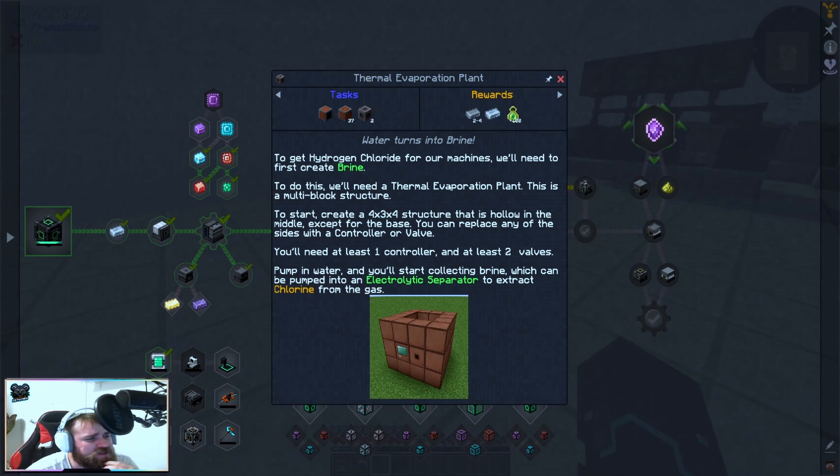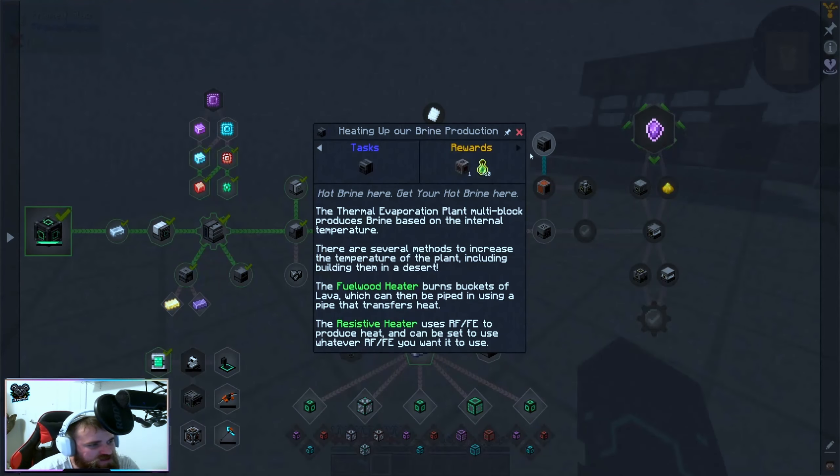To get hydrogen chloride for our machines we'll need to first create brine. To do this we'll need a thermal evaporation plant — this is a multi-block structure. To start, create a four by three by four structure that is hollow in the middle except for the base. You can replace any of the sides with a controller or a valve. You'll need at least one controller and two valves pumping water, and you'll start collecting brine, which can be pumped out into an electrolytic separator to extract chlorine from the gas. The thermal evaporation plant multi-block produces brine based on internal temperature.